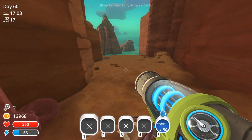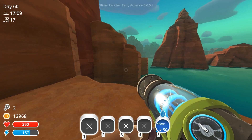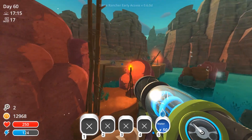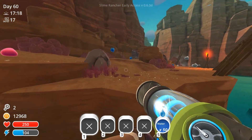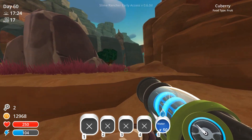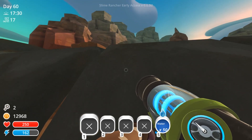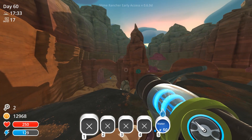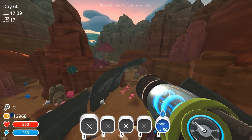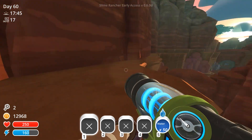I think that's the only treasure pod on the island. We're going to head back through the portal and see if there are any others nearby. I'm not sure if there's any over in this location — that ledge up there might actually have one, so let's go check it. It's looking like there may be something inside there.